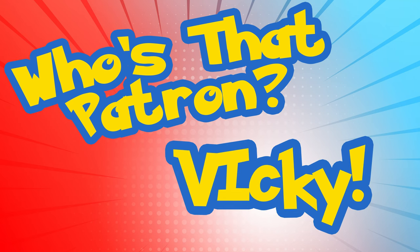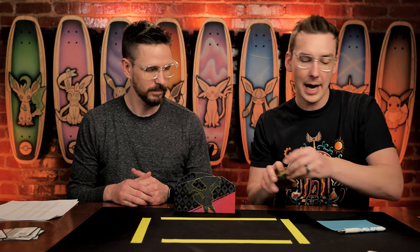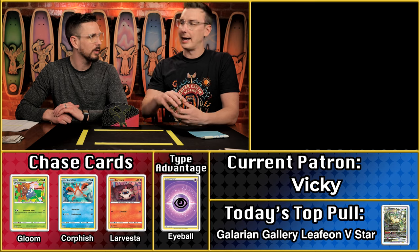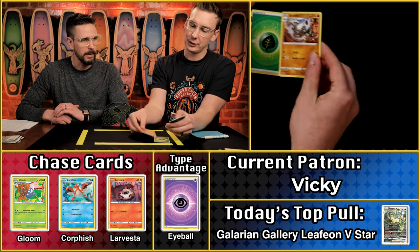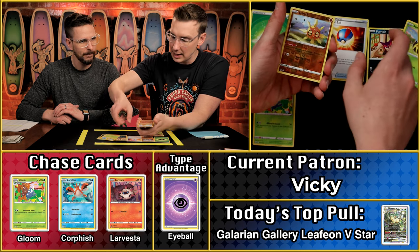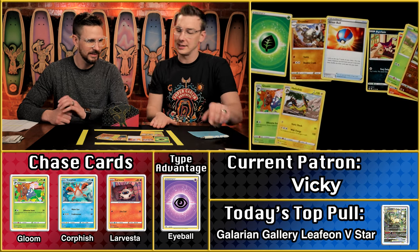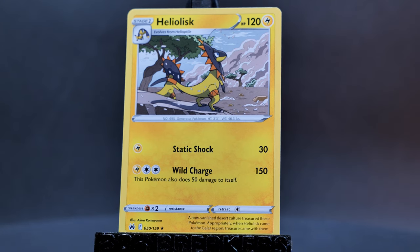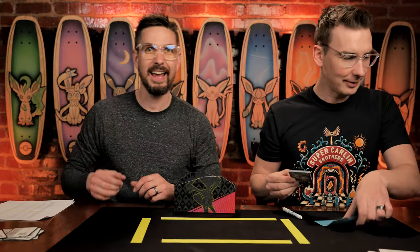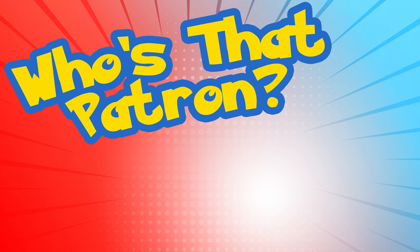Next up is Vicky — second pack ever, scored five points as a rookie last season. Can they beat it? We have the Gloom scores — that's something. A two point pack unfortunately — that's not going to get you very much. But you've got a shiny Solrock coming your way. Next up we've got Heartbeat. Heartbeat has been watching SCB for a long time. We've gotten them into Harry Potter and fantasy in general. You should read Name of the Wind! Let's see what their rare card is going to be today.